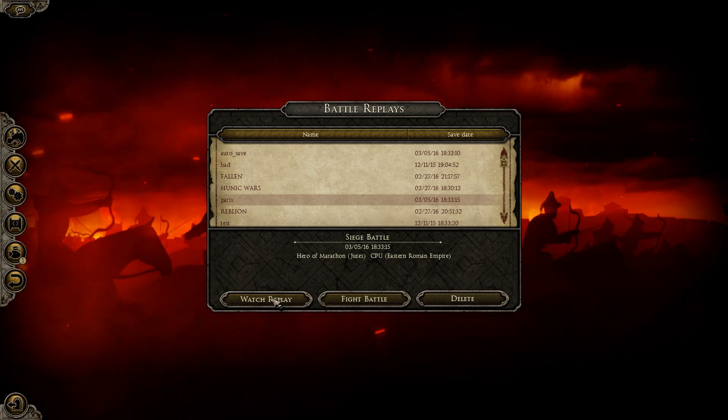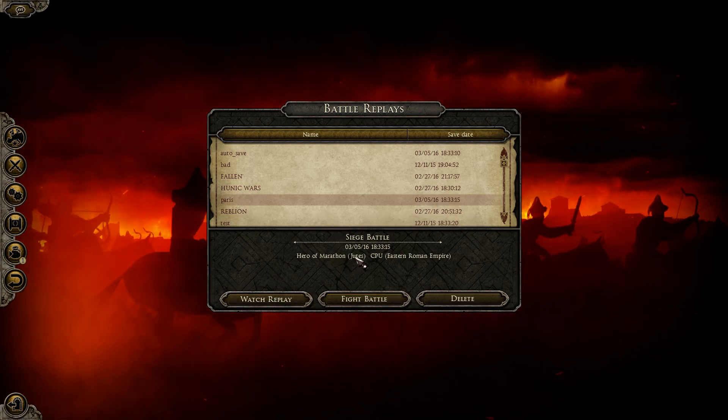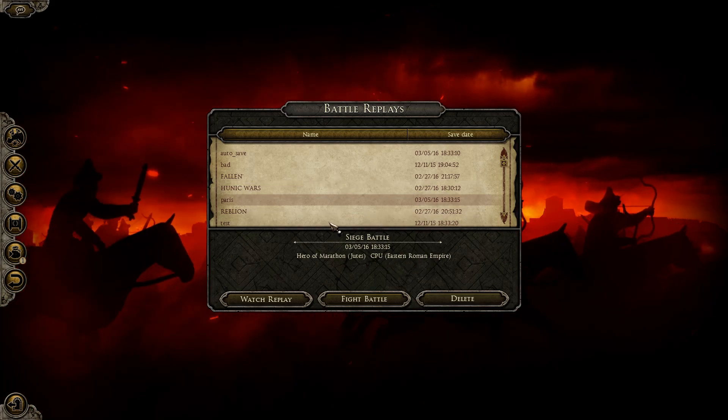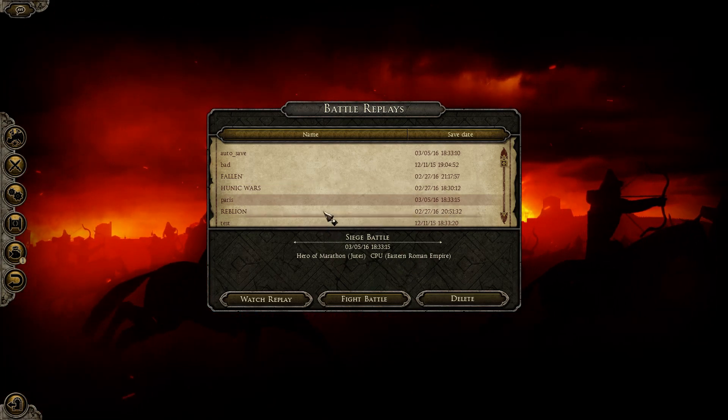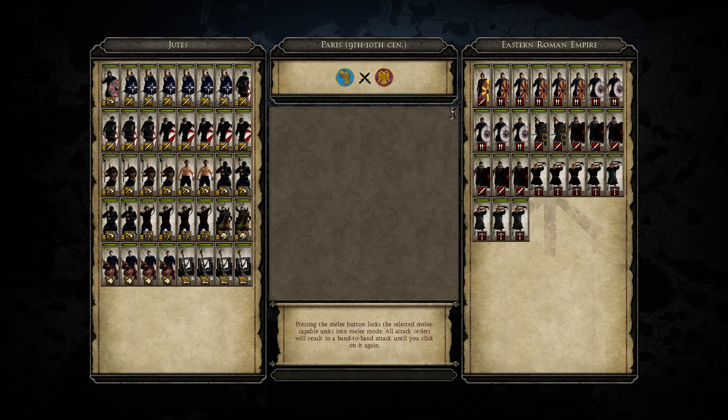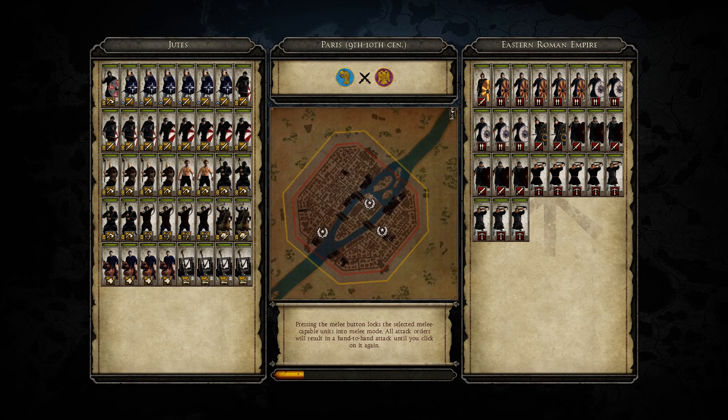We're going to watch the replay. I placed it with the Jutes against the East Romans because the East Romans have skill armor and they just look a bit more like the Franks, instead of the Franks themselves in this mod, because in Attila they are the younger faction, if you want to say it that way. I would like to play it with Charlemagne but the thing is, I don't have it. So yeah, you have to deal with that.